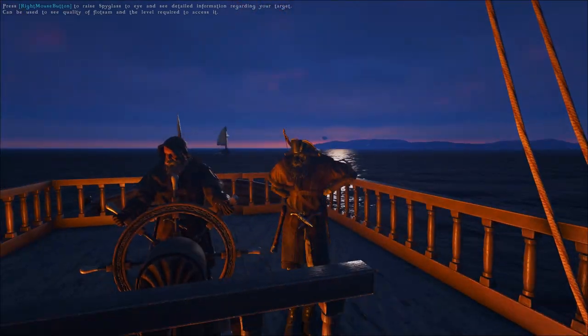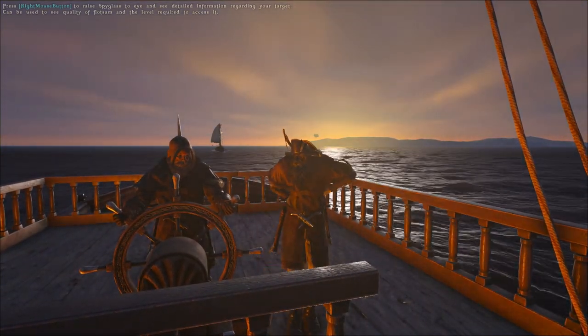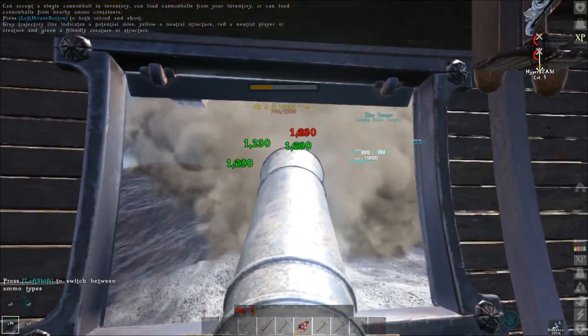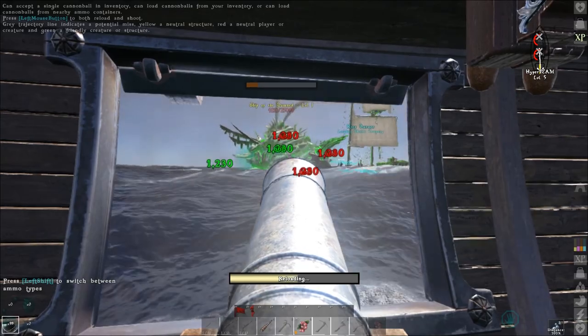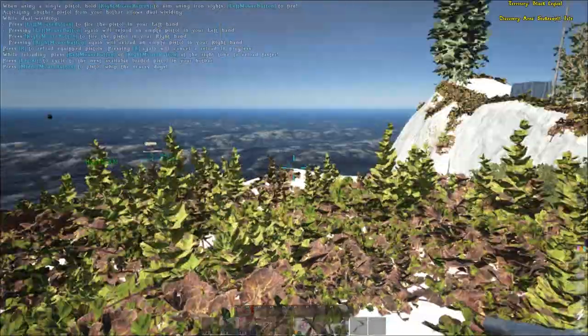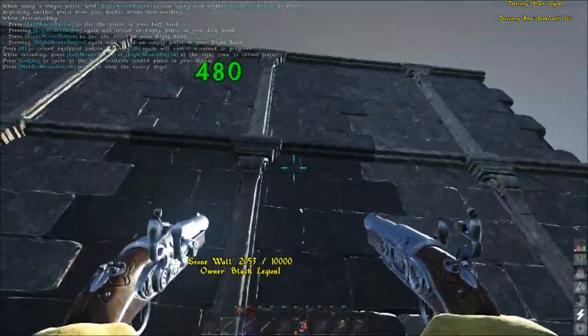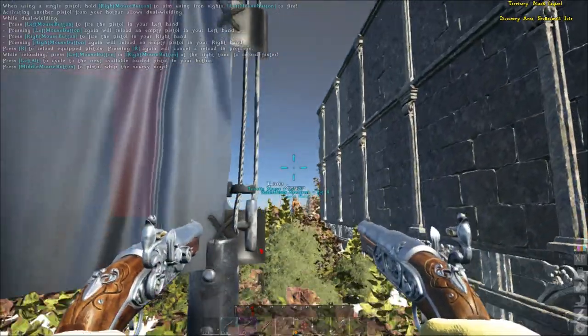Welcome back to another Eyeshot Gamers guide. In this video we're going to go over building the first of the larger boats, the schooner. This boat will allow you to start taking down the Ships of the Damned, raiding beach bases, trading, transporting larger quantities of materials, and engaging in naval combat out on the seas. Let's jump right into it and talk about what it takes to build this.